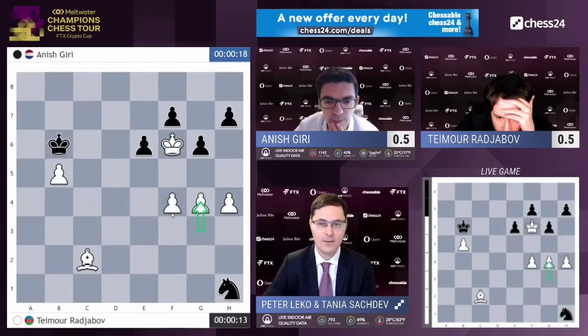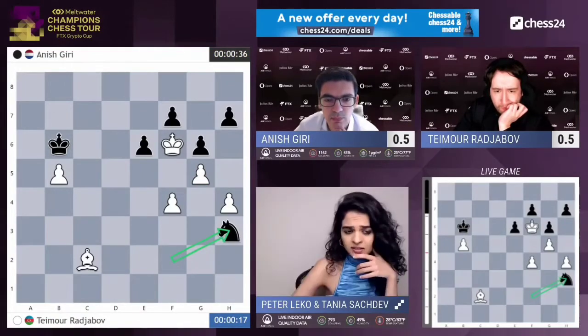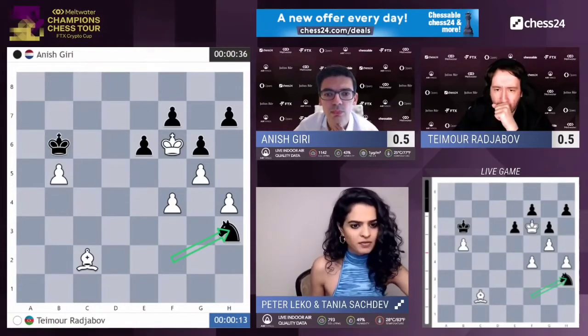f4 pawn. This is what we're going to be seeing. Knight f2, g5, knight h3. That's actually a really nice little knight dancer, now picking up on f7.